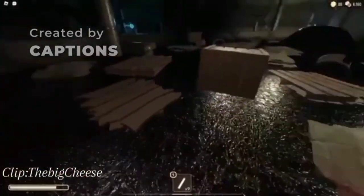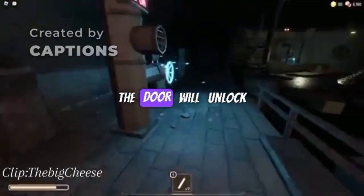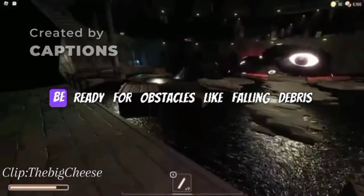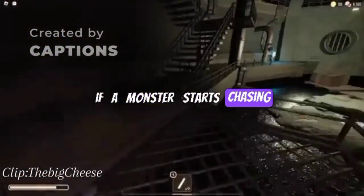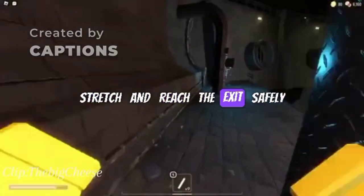Tip 5: Escape sequence. After completing the puzzle, the door will unlock and you'll need to escape. Be ready for obstacles like falling debris or blocked paths. If a monster starts chasing you, use vitamins to sprint through the final stretch and reach the exit safely.